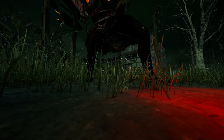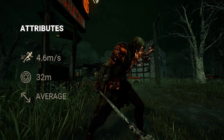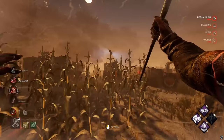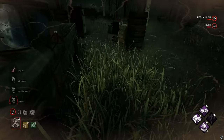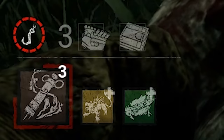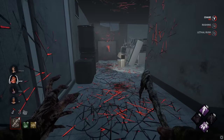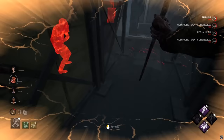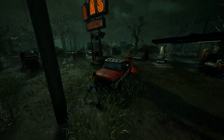Blight is a killer with a standard movement speed of 115% or 4.6 meters per second and has a terror radius of 32 meters. He's a speed-based character who sprints across the map at 230% or double normal killer movement speed. His power is called the Blighted Corruption and consists of 5 tokens that recharge at 2 seconds per token or 10 seconds for all 5. Whilst in a rush, your turning is restricted. If you need to reposition, turn around, or extend the distance of your rush, you'll need to slam into an object which gives you a short period to look around freely and plan your next rush. Only the last four rushes can actually injure a survivor as the first one is only used for mobility.